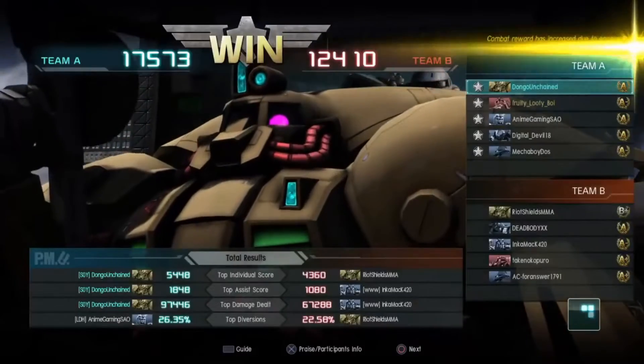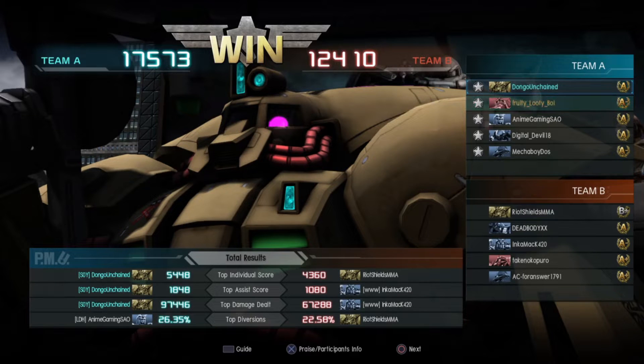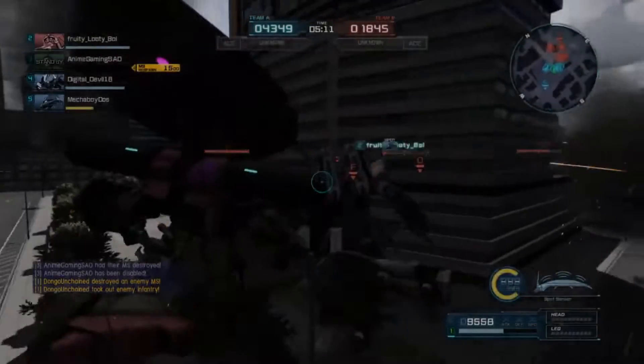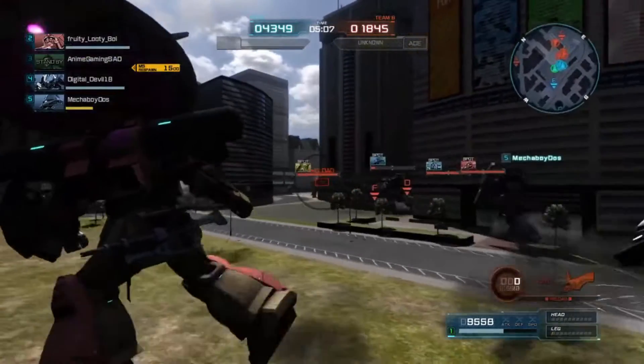Pretty damn good. Top individual, top assist, and top damage. I would have praised everybody because they did so well. Surprisingly, I did not get downswung by the Gerbaldi Beta at all, or the Hyperhammer — well, maybe the Hyperhammer once. But yeah, first place, six and two. Isaac's still a mean suit to work with and to handle — god damn, it's so helpful, even with randoms.